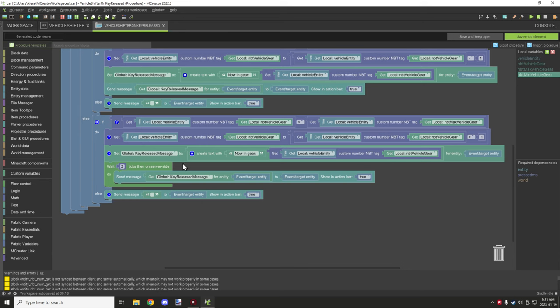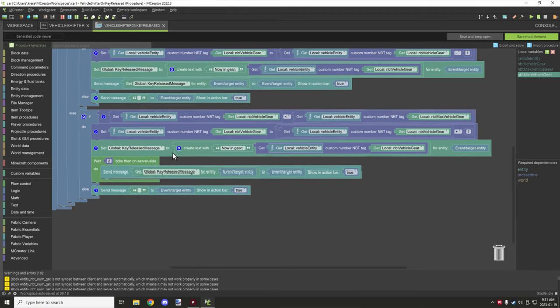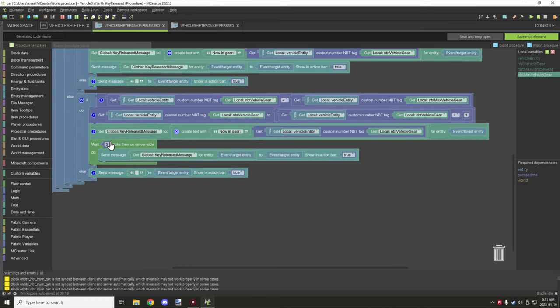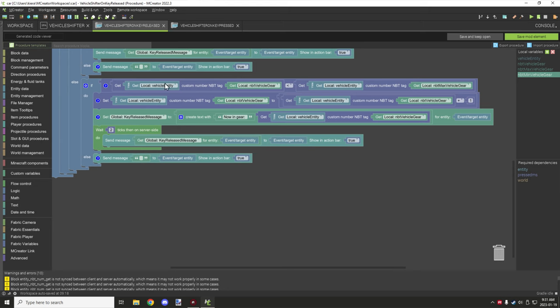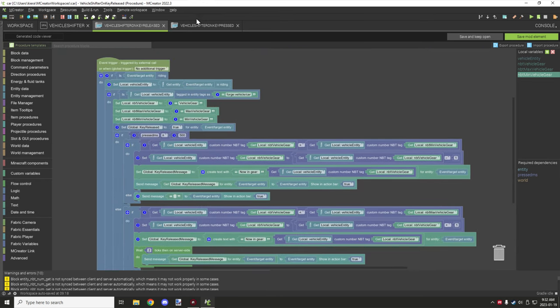There's a two-tick delay before clearing the message after key release, because there's about a one-tick delay for the progress bar message. You need to delay clearing by at least one tick more than your progress bar display tick count — our progress bar uses one tick so we delay clearing by two. If the gear is already at maximum, the action bar is cleared immediately.